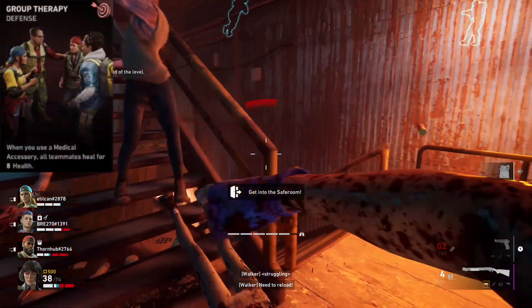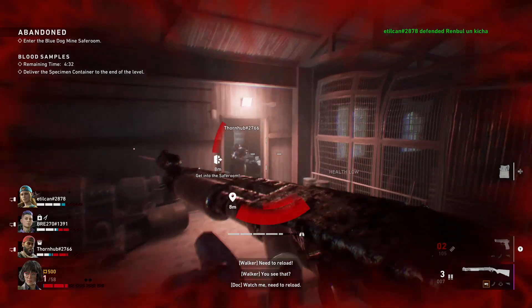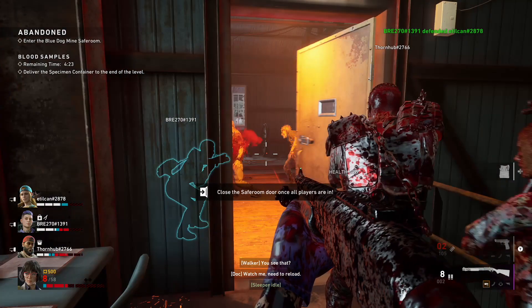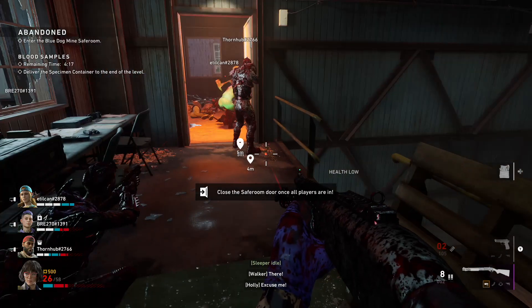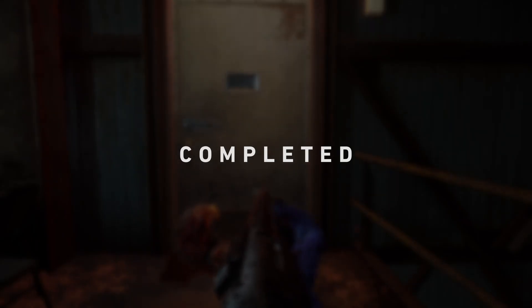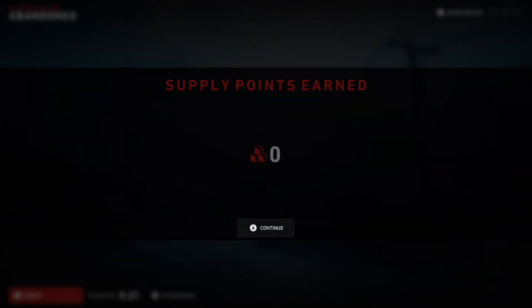Sometimes those cards can be pretty costly — you have to spend 80 supply points — but by completing an Act difficulty mission you can easily get over 100 supply points. Don't save supply points at the end. I've basically unlocked everything, so the only thing I can stack now are the Burner cards. Honestly, I feel that Nightmare difficulty is a little bit easier now, especially when everybody has more DPS and increased resistance.